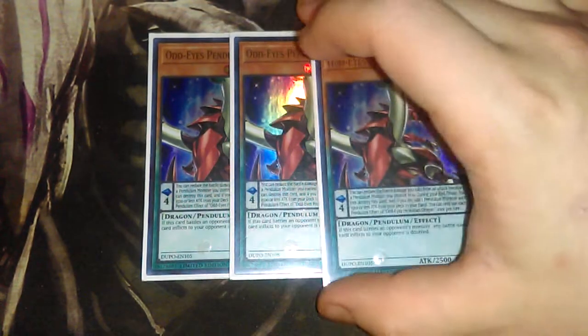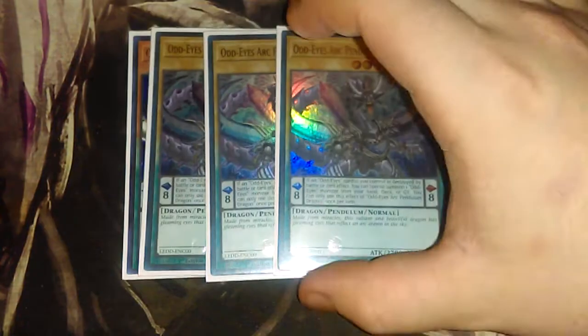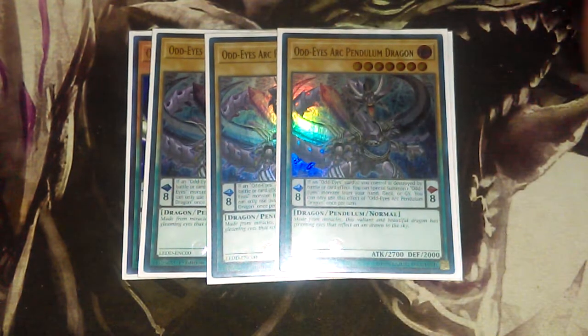Let's get right into it. Of course with Odd-Eyes you're rocking three Odd-Eyes Pendulum Dragon — it's an Odd-Eyes deck, why not three? And then of course three Arc Pendulum. These six definitely get your combo started, your OTK potential as well, and searching power, because when one of your Odd-Eyes gets popped you can search it with Arc.